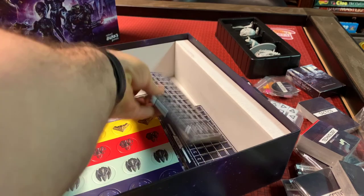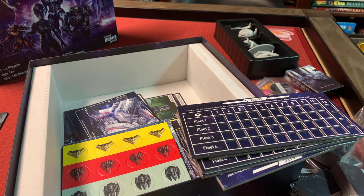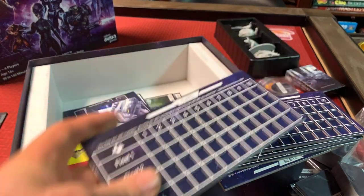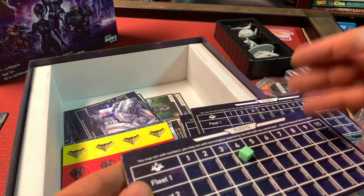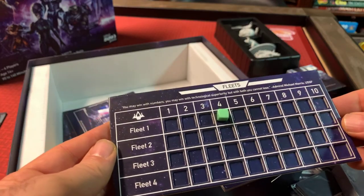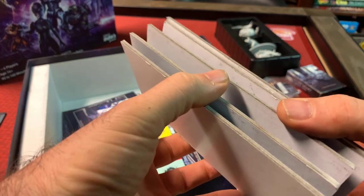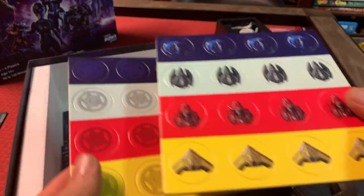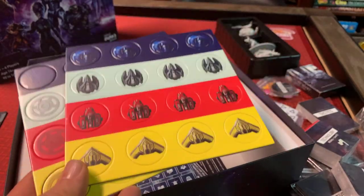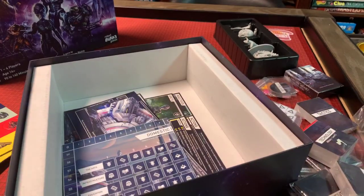Now we've got our fleet trackers — our recessed trackers. You're tracking the number of ships that you have in each fleet, and it's recessed so you can't bump it and break it. So that's our recessed fleet trackers. The Deluxe Edition will have five of these and the Standard Edition will have four. Now we have our punch board — punch board for all your fleets and all your trade stations. You don't have to use the plastic, you can use this. The numbers are already on the back here, so you don't have to use stickers like you do for the plastic ones.